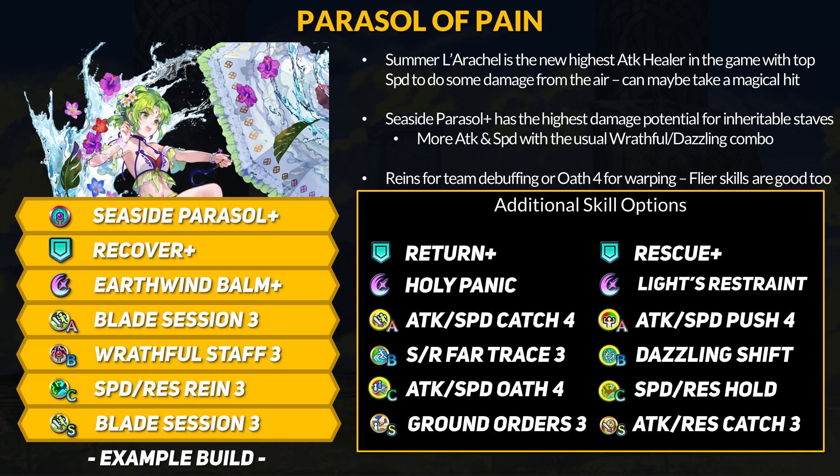As for Dazzling Staff's warp effect, flyers can also get warping via attack and speed Ult 4. That lets you use Poetic Justice for just more damage. However, you can also get warping via Flyer Mobility Sacred Seals, Flyer Formation, or Guidance. Larachelle can also use air or ground orders for team warping. Regarding the healer damage specials and Seaside Parasol, technically res debuffs do lower those specials' damage — however, Larachelle is dealing more base damage, so I would say it's fine.